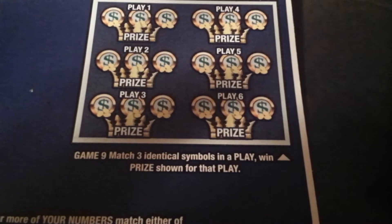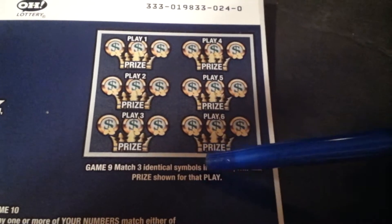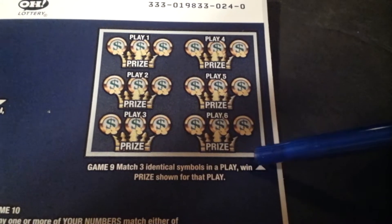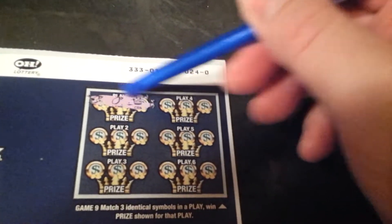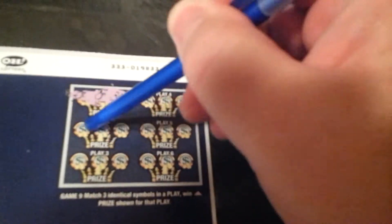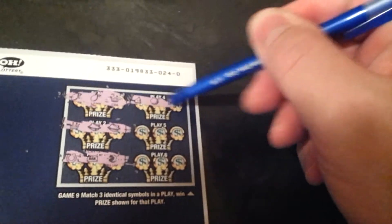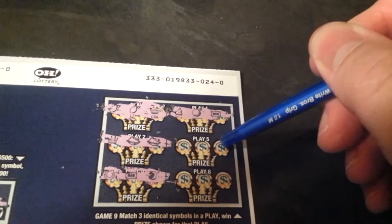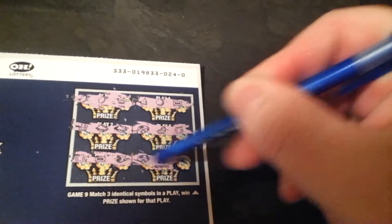We're in the home stretch. Game nine — match three identical symbols in a play, win the prize shown for that play. So three-of-a-kind wins. Nada. Nada. Nope. Doesn't look like it. Nope. And a couple bananas — well, that figures.